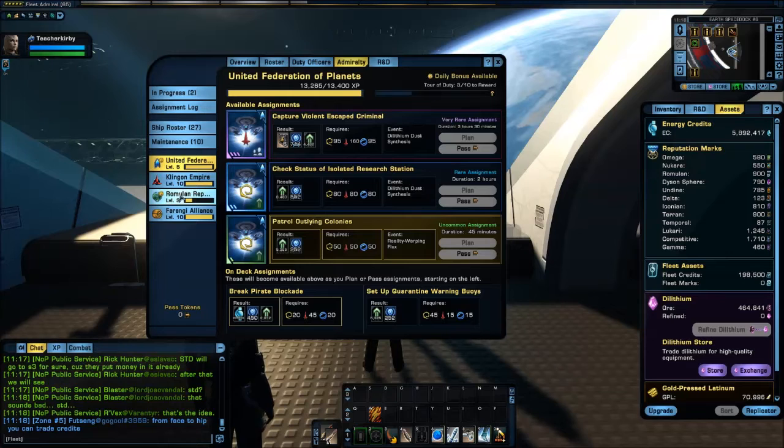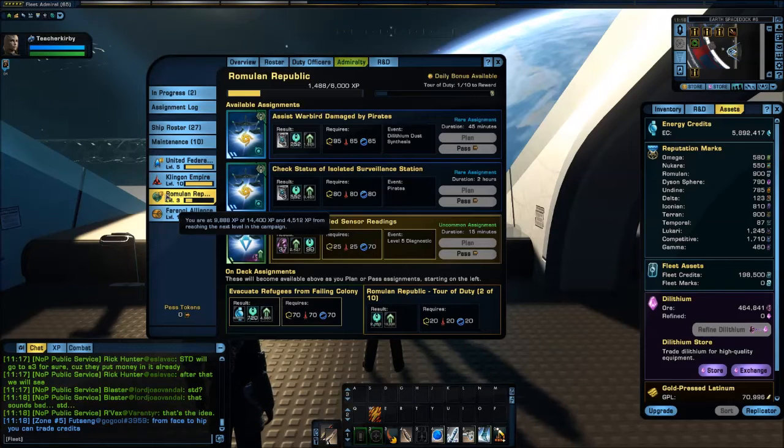Then there's the Romulan reputation — completing that campaign to 10 out of 10 will also add another ship.